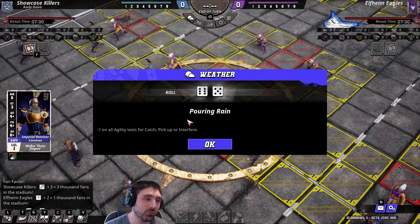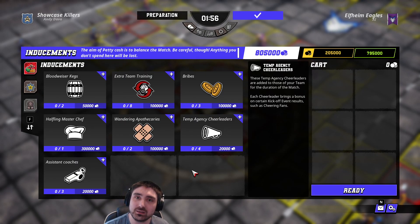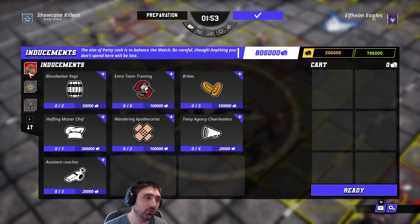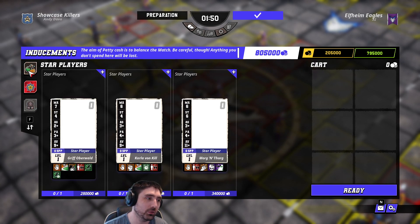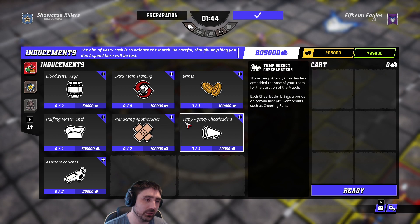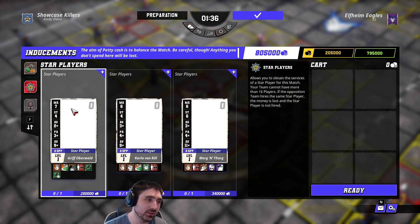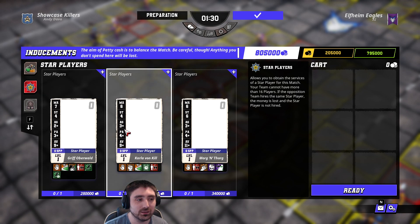We've got a bit of pouring rain weather. Now the inducement screen is actually inside the game rather than before the game, and it's laid out on three different tabs. You've got basic inducements, and then the more exciting ones: the star players. We've got Griff Overworld, Kylo Von Kiel — which is a replacement for Zara the Slayer. Looking at the stat line: Movement 6, Strength 4, Agility 3, and Armor 8 effectively — it's the same player.